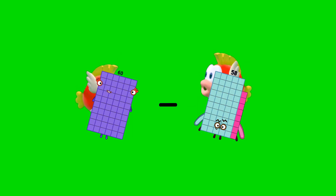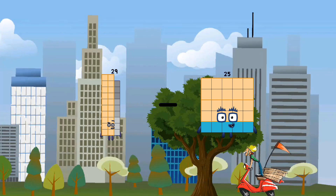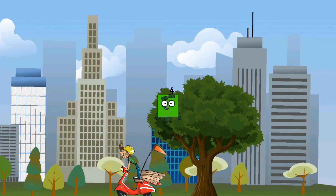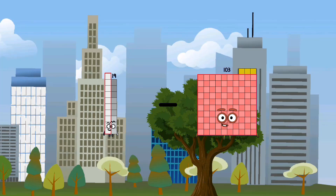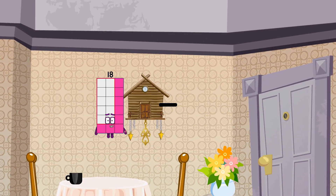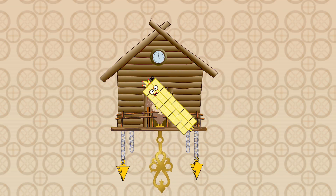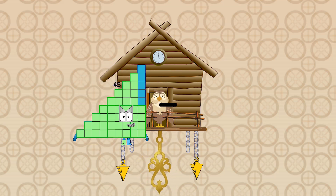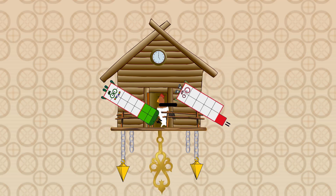60 minus 58 equals 2. 29 minus 25 equals 4. 19 minus 13 equals 6. 78 minus 48 equals 30. 14 minus 11 equals 3.